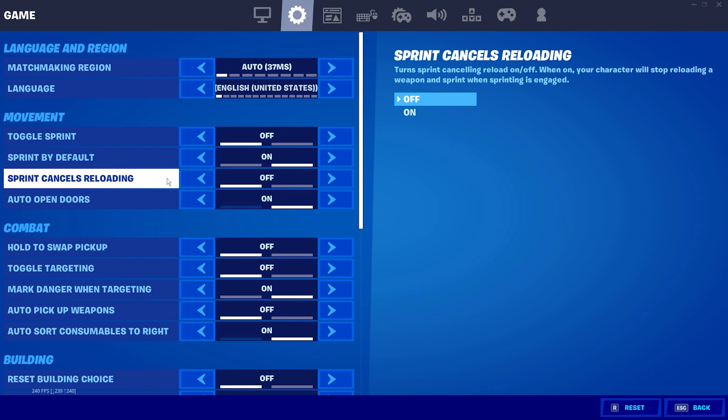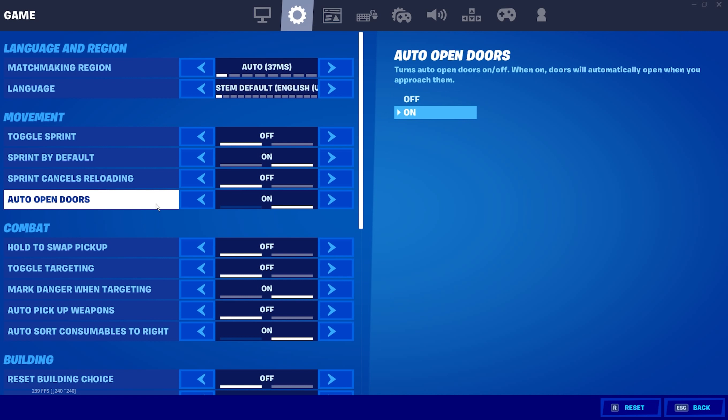The next setting is sprint cancels reloading — that is turned off. Auto open doors is on, especially if you're a beginner player. It's just one less keybind you need to press, since you're probably not too used to the keyboard. When you walk up to a door, it just opens automatically and you don't need to worry about pressing any more buttons.